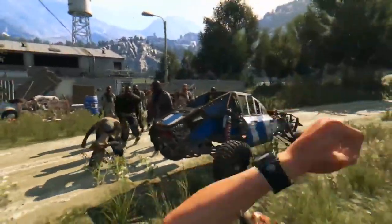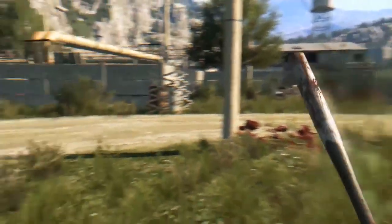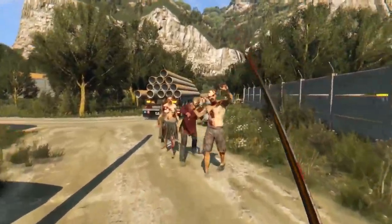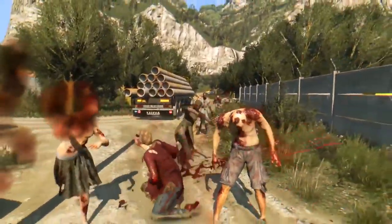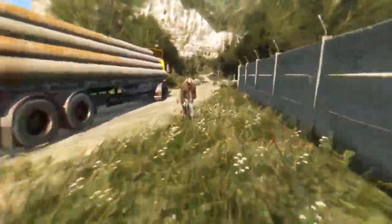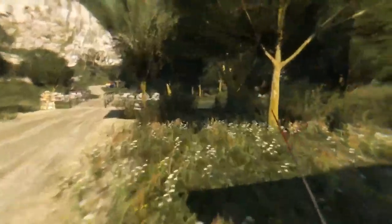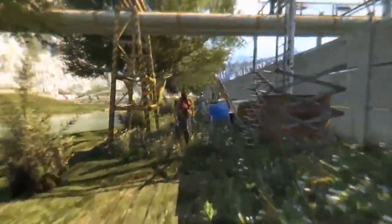We've arrived at the pumping station. Now let's just get rid of the zombies. Here's a perfect example of how our electric cage works — pretty sweet and useful. That's also one of our new weapons. And not so new, but still very cool: the Dropkick. Let's just kill these guys.